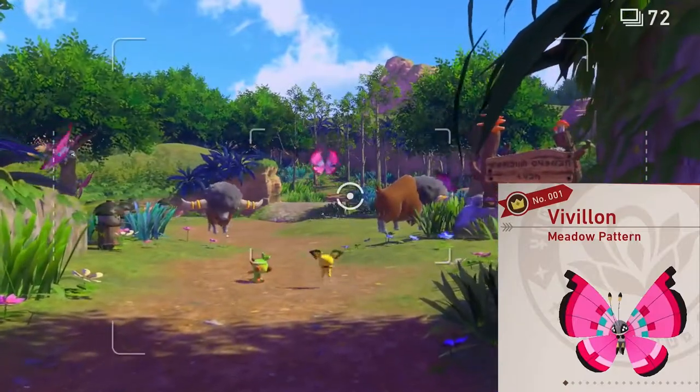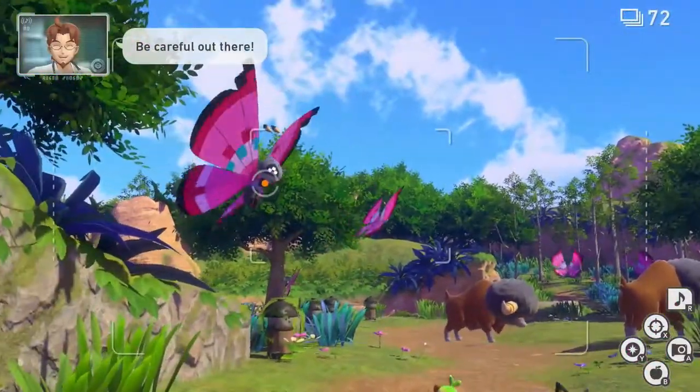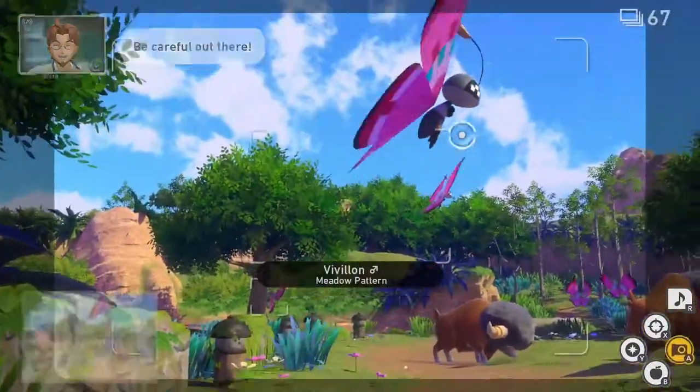Meadow Pattern. This one's going to be done in the Park daytime at the beginning of the level. Look to your left and there's the meadow pattern. Take a picture of that, then quit and submit.